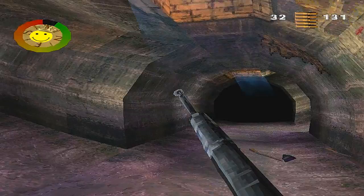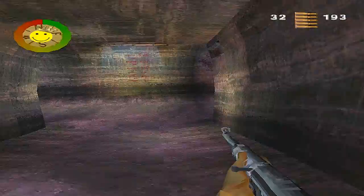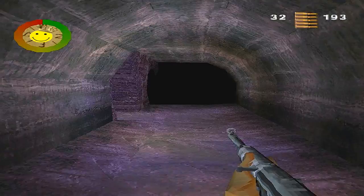If you go prone you'll make yourself a smaller target so soldiers with MP40s can't hit you. On your left will be a soldier with an MP40 — when his back is turned to you, just kill him. Make sure to pick up his SMG rounds and the first aid kit. Look down the right-hand side as well.